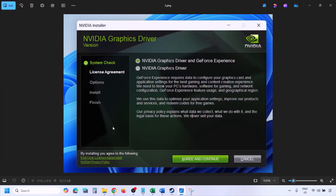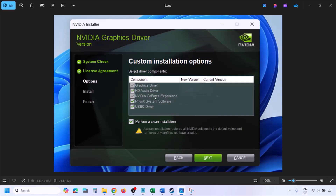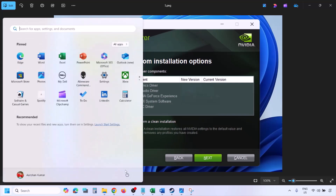Once the download is complete, run the exe file. You'll see this screen — click Agree and Continue, then select the Custom option (Express is selected by default). Click Next, and on the next screen put a check on the box which says 'Perform a clean installation.' Make sure you check that box, then click Next and let the installation complete. Once done, restart your computer and launch the game.